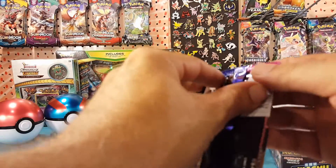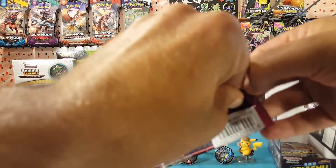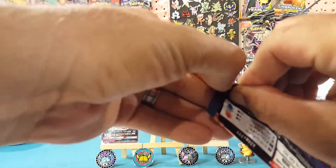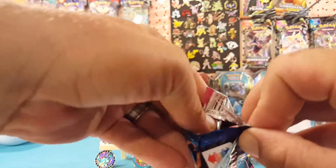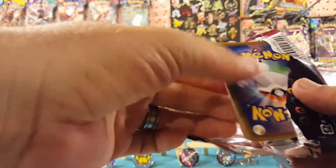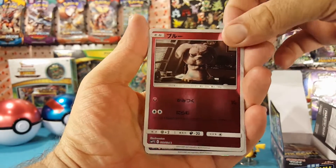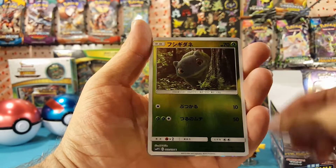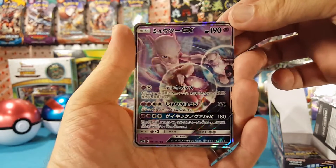There is also the Charizard GX in the set. Next pack: Snubbull, Mr. Mime, Bulbasaur, and another Mewtwo GX.